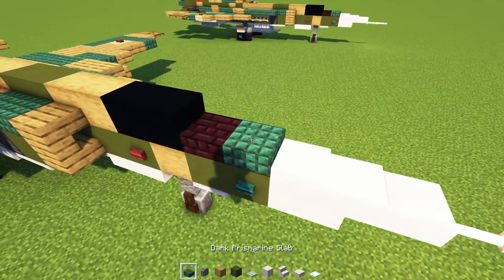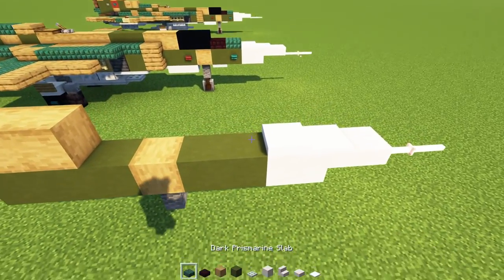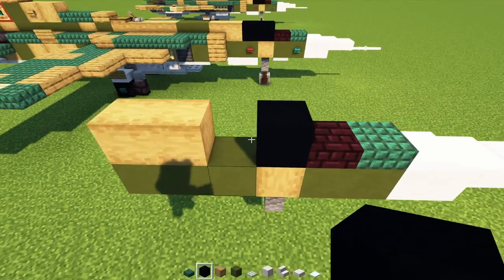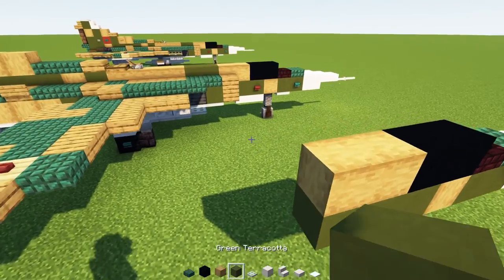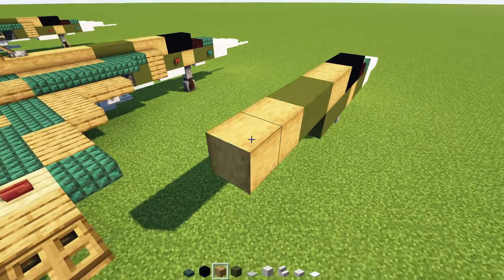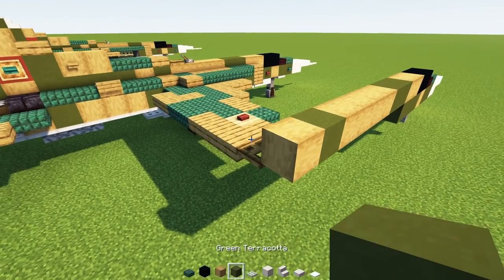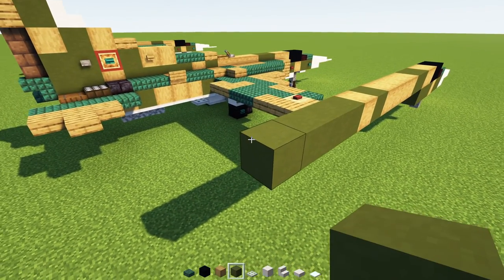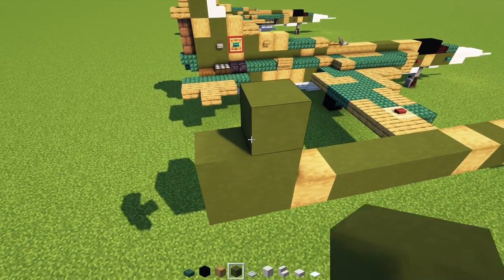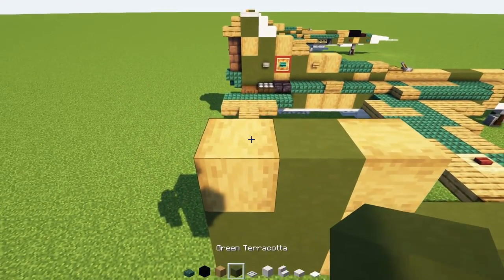On top of this we're going to add in a snow layer — one snow layer here and then two snow layers behind it. Then a dark prismarine slab, another brick slab, and then black concrete two blocks long. Then we'll add in green terracotta two blocks long, and then four oak wood. Then green terracotta, then oak wood, then four green terracottas, then oak wood, then two green terracottas. We get a two by two and add another one on top. Strip oak wood here, strip oak wood to the side. A green terracotta on top of this.